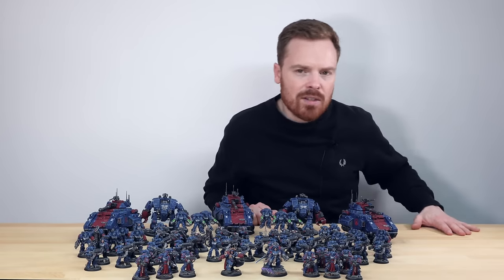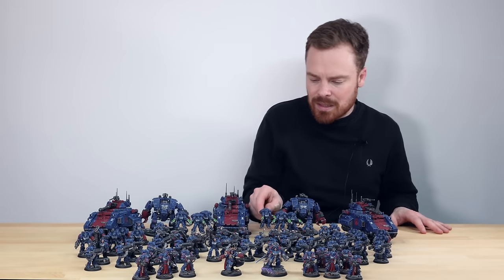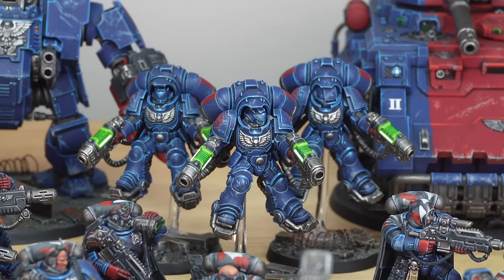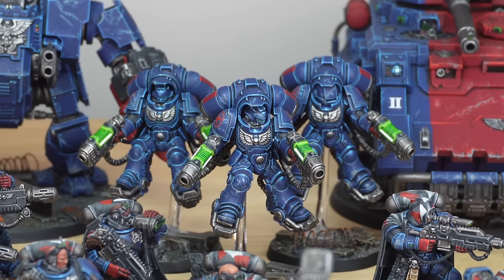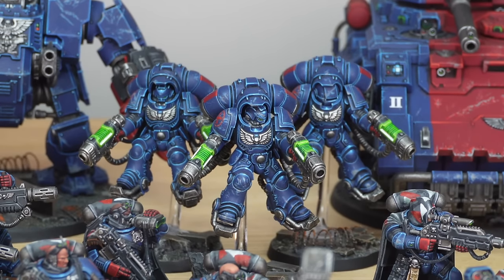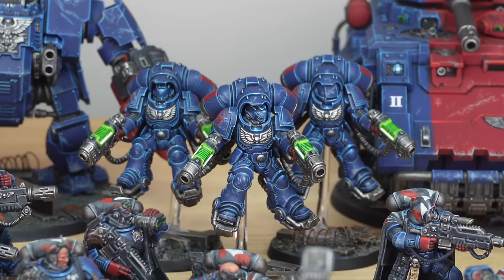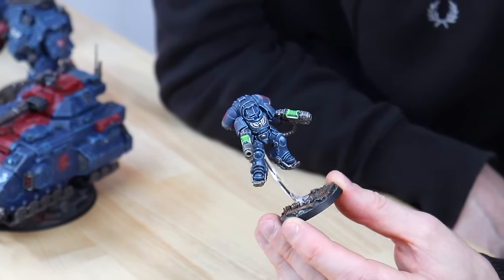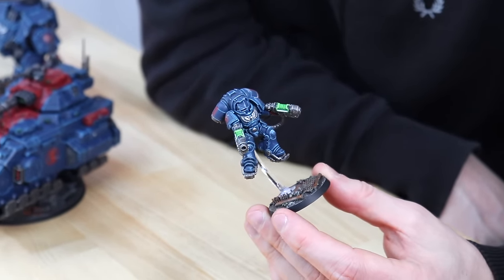We've got some fast hard-hitting units to go with those tanks — some Inceptors, really great miniatures. You can see the same attention to detail across all of them with regards to the weathering and little details. The bright green plasma is just really nice and works extremely well with this super cold armour colour and red-hot accents.